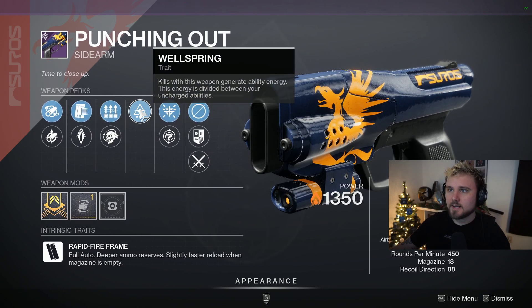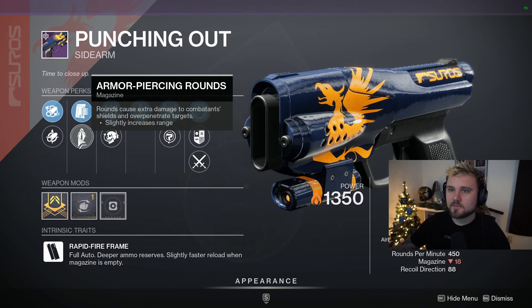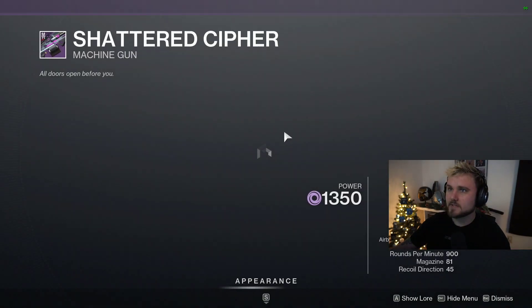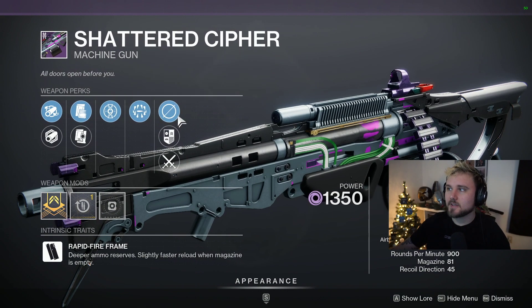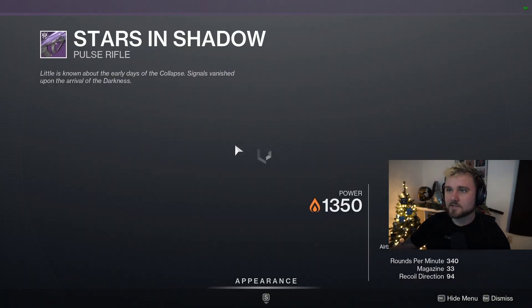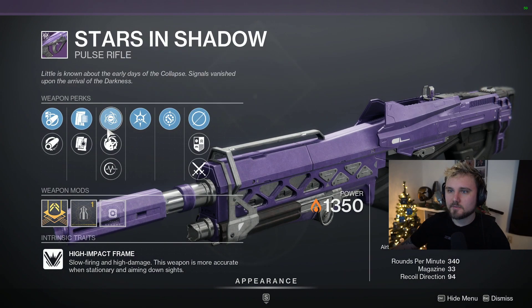Wellspring and Encore — I love the Punching Out sidearm but I don't think that's the best roll. And the Shattered Cypher — these 900 RPM machine guns are just absolute bullet hoses. It's an average roll on that.